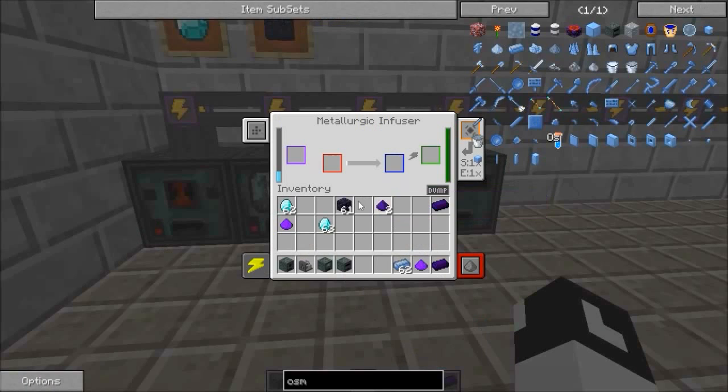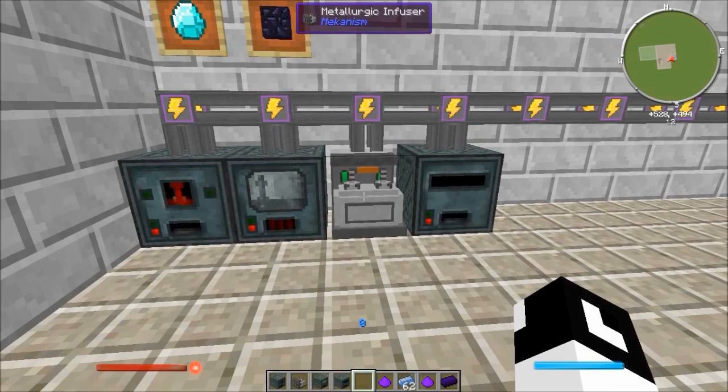You place the dirty obsidian dust into the red slot here and that's going to process it. I haven't put any upgrades on these machines so you can see how long it takes without upgrades. Now you've come out with refined obsidian dust.